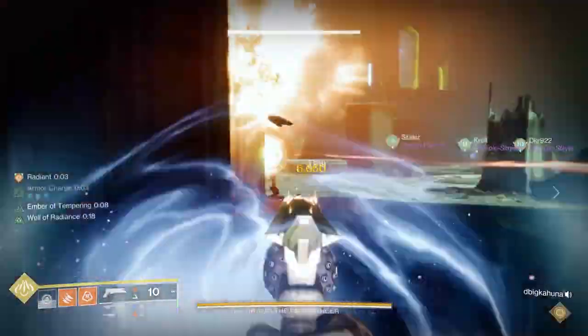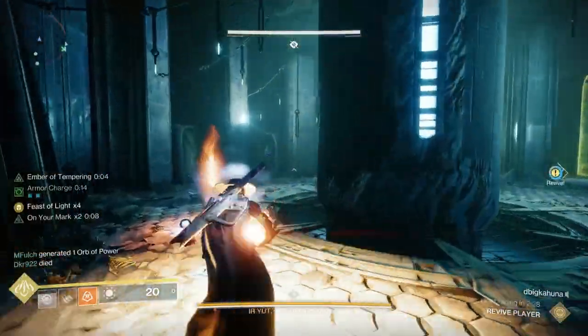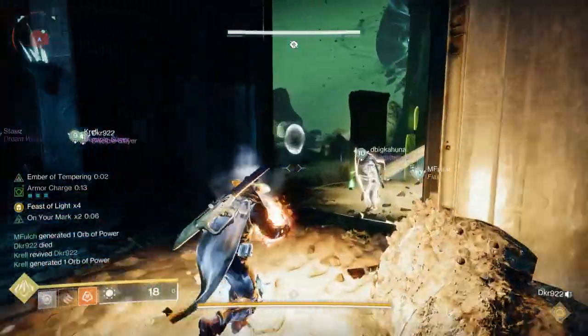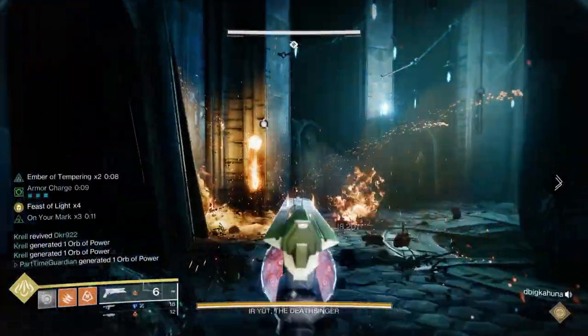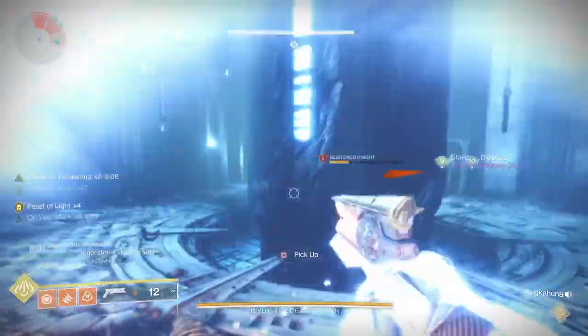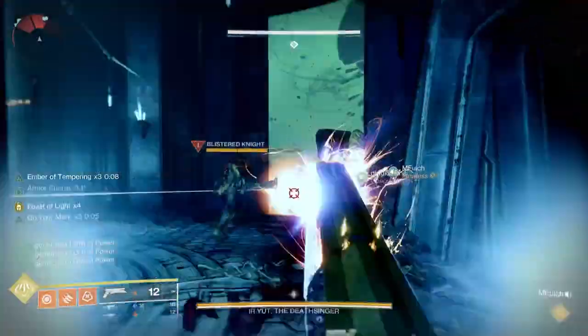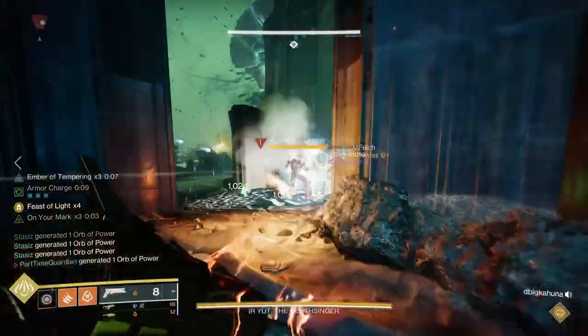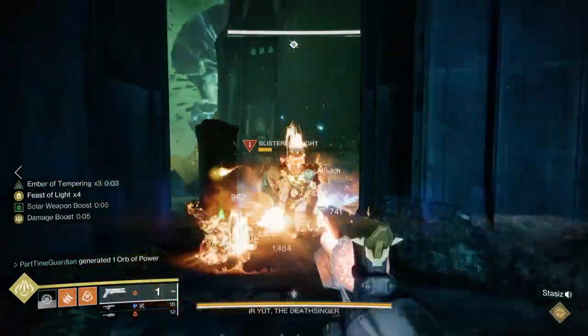Once you take out a certain number of the blistering knights, you'll see adds start to spawn from within the room that existed back in D1. Go into that room and continue to clear blistering knights — there's also a shrieker. Take that down quickly with your rocket launcher, or a linear fusion rifle, so it doesn't mess you up. Do that on both sides, and that's where the scout comes in.